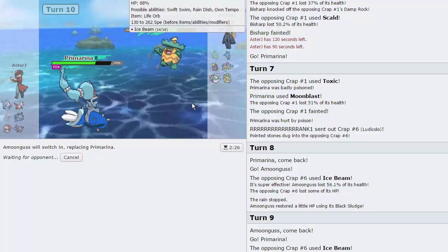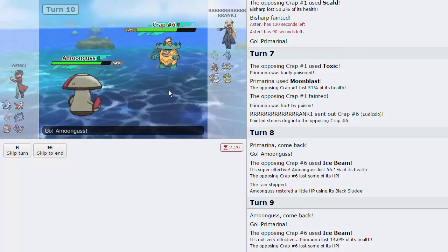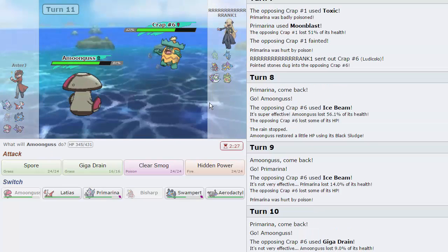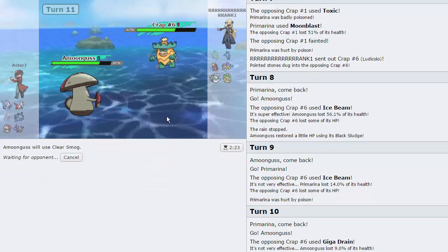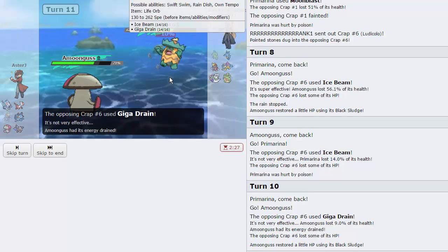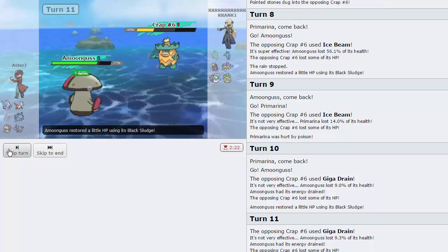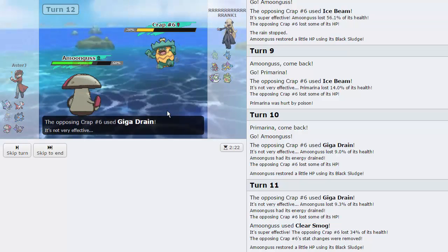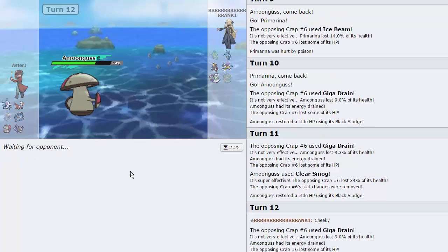He goes for Ice Beam, I switch back into Amoongus — he shouldn't Ice Beam this time, probably Giga Drain. Ludicolo is getting worn down quite quickly. He goes for Giga Drain, so Ice Beam doesn't take me out from here. I'll go for Clear Smog on him. He goes for another Giga Drain predicting my switch but I'm not switching out — Clear Smog does a good amount of damage. He Giga Drains again — goodbye Ludicolo! Biggest threat gone.